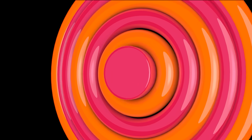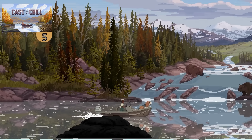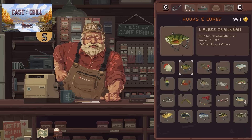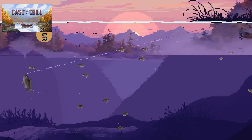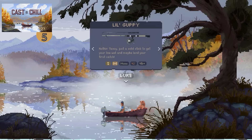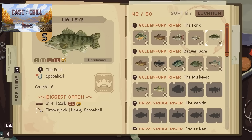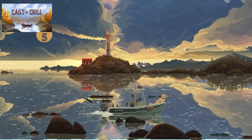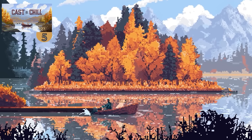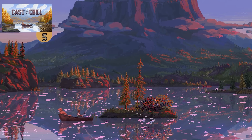Up next, here we have a relaxing, gorgeous game titled Cast and Chill — this might just be the most gorgeous pixel art I've ever seen. This is a cozy fishing game where you start off with just a basic fishing rod and some lures, then go out into the gorgeous sea and cast your line. If you do it right, a fish will bite, and you can fight it to capture it and add it to your collection. You get gold to upgrade your equipment, then go out again to catch more and more rare fish. There's over 50 fish to discover, and you can play in either active or passive mode — in passive mode, just keep the game open on a second monitor and check back later. It already has 1,500 reviews at 93% positive.